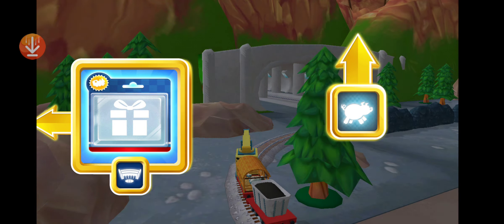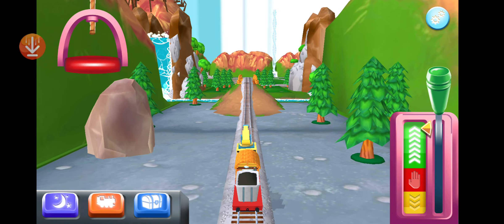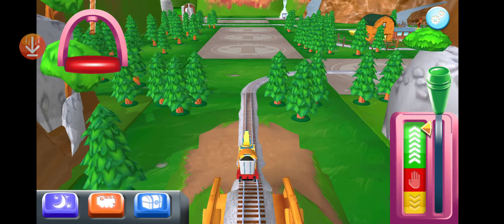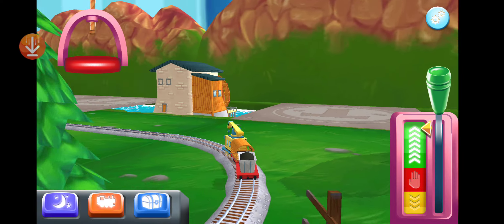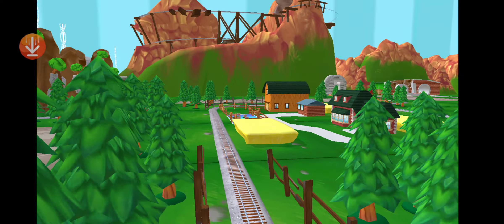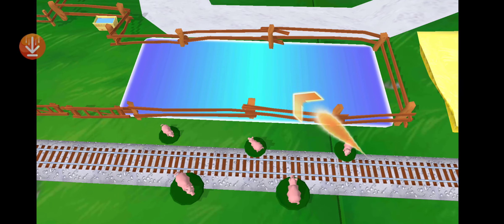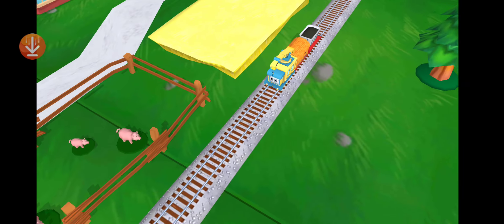Which way do you want to go? Forward — we're near the pig farm! Let's go! Oh no, some pigs have wandered off on the farm. Can you help drag them back into their pen? Super! Thanks for helping out.